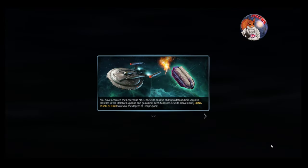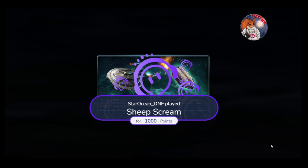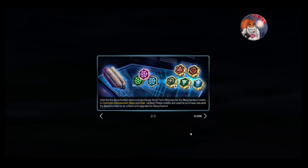You have acquired the Enterprise NX01. Use its passive ability to defeat Zindi aquatic hostiles in the Delphic Expanse and gain Zindi tech modules. Use its active ability 'Long Road Ahead' to reveal the depths of deep space. Visit the Xborg faction store, exchange Zindi tech modules for Xborg faction credits in common, uncommon, rare, and epic rarities. These credits are used to purchase valuable export bundles or to unlock and upgrade Xborg favors.